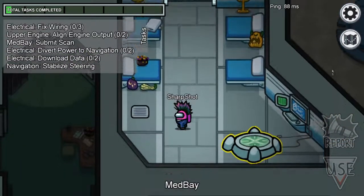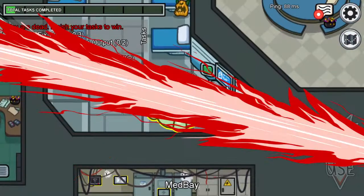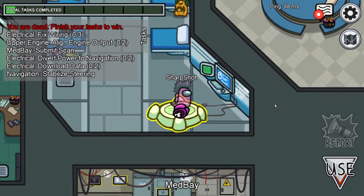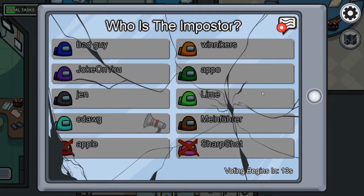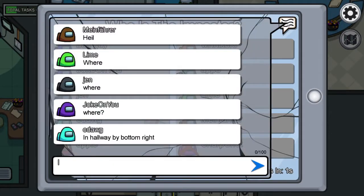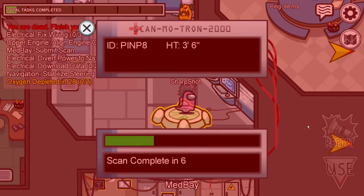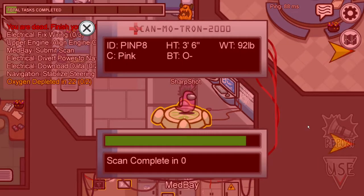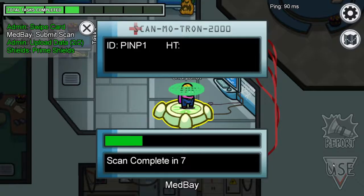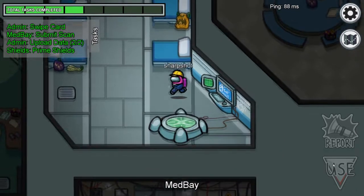Random fun fact number eleven: when you're doing your Medbay scan, your ID number will change, and your blood type also changes too. As you can see, I'm O negative in this one, and my ID number is number one, and I have a blood type of AB negative. I don't know how to read.